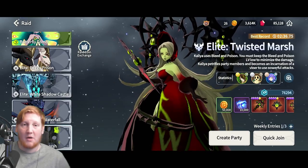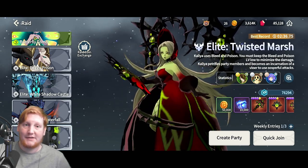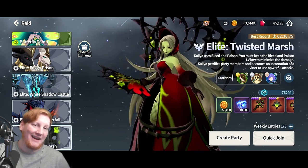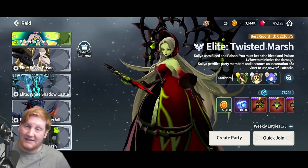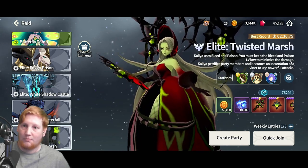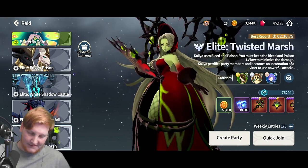Kalia of the Twisted Marsh is a very interesting raid boss. Damage-wise she's easier to kill than Shadow Castle, but mechanic-wise she's harder than Neraka. She applies bleeds and poisons with all of her skills, and if you mess up her mechanics it's probably a wipe.